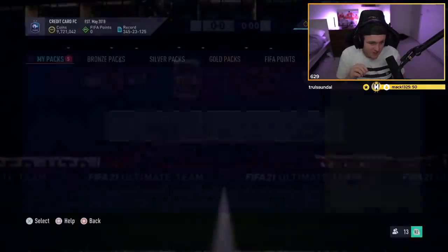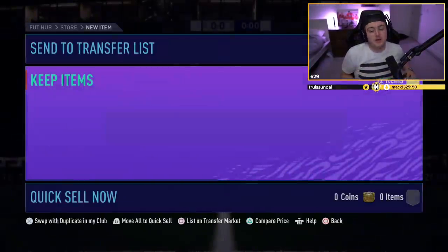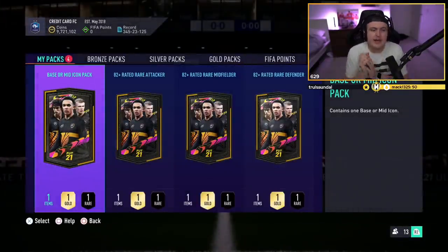My last two base or mid icon packs have been base Overmaars and base Michael Owen, so they've been pretty unlucky, pretty terrible. I'm just hoping this one could be better. I'm yet to get a mid icon, and I'm hoping if we do get one, it could be someone good, someone usable, someone I could put in a team. EA Sports, please — can we get a big mid icon in this pack?